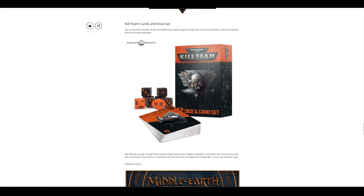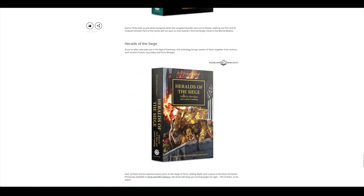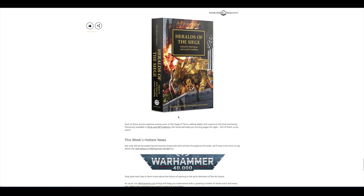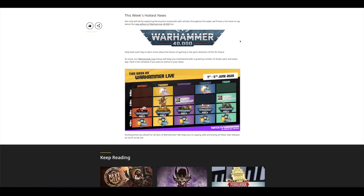There are also Kill Team cards and a dice set, and for Middle Earth we get a load of card packs. Then from Black Library there is a novel — Heralds of the Siege. It says it was only previously available in e-publication and MP3 but is now available as a book, though it did actually come out a couple of months ago in April. It reads as though it hasn't been out in paperback or hardback before.